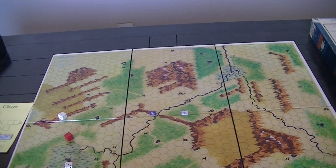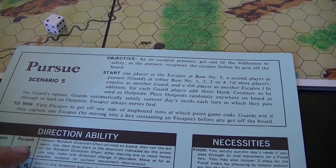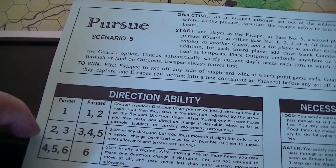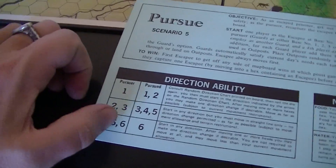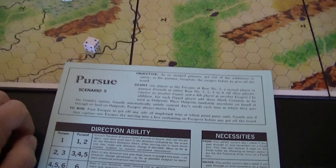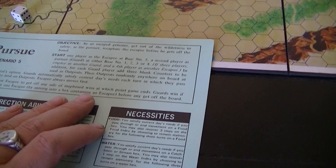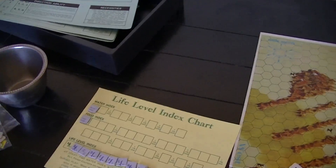The guard gets his food and water needs met any turn he passes through or lands on outposts — they count as cabins for him essentially. The escapee has to leave the board; the guard has to enter the space of the escapee. The directional chart is going to be random, starting in the direction with a turn and full movement necessary. We've got different charts for the guard and for the runner. Looks like the guard's got the better chart — the second one is straight line only but you get to choose the direction. The third one is you pick a direction and can make one direction change. For necessities, it's like most scenarios — if you move through food you get food, if you move through water you get water. You can also wait three turns to get three food, or three turns to get one water step.